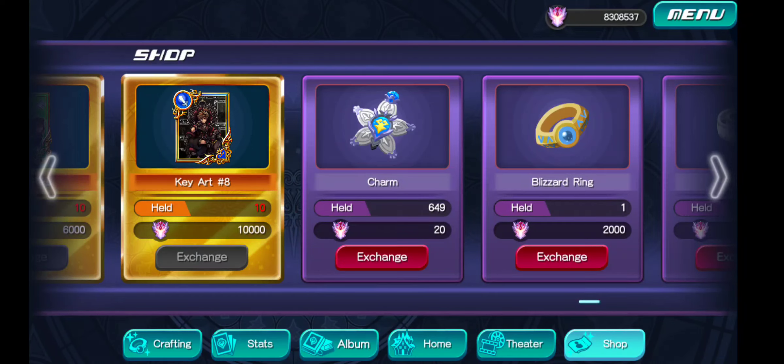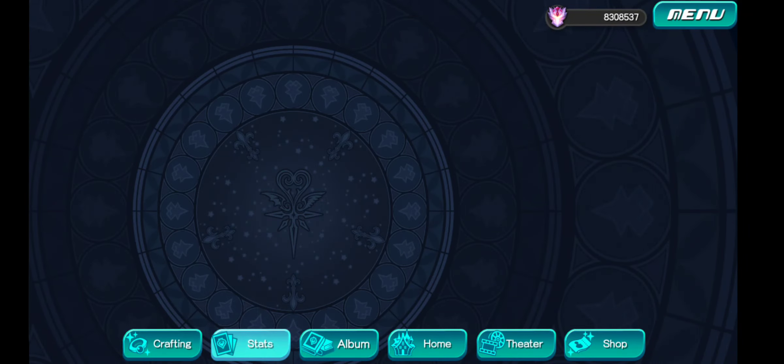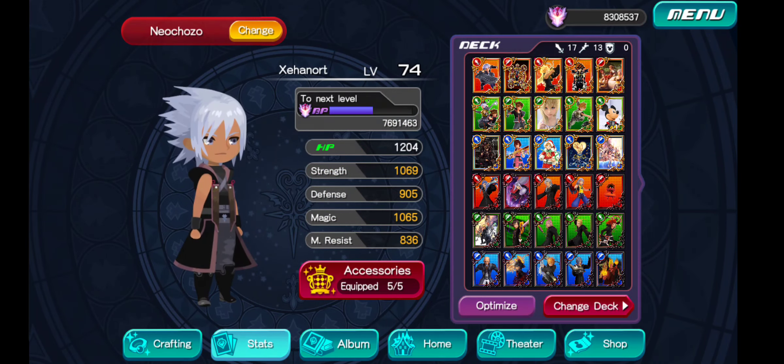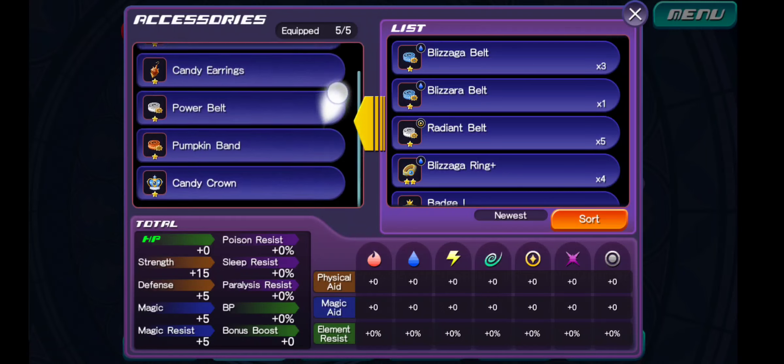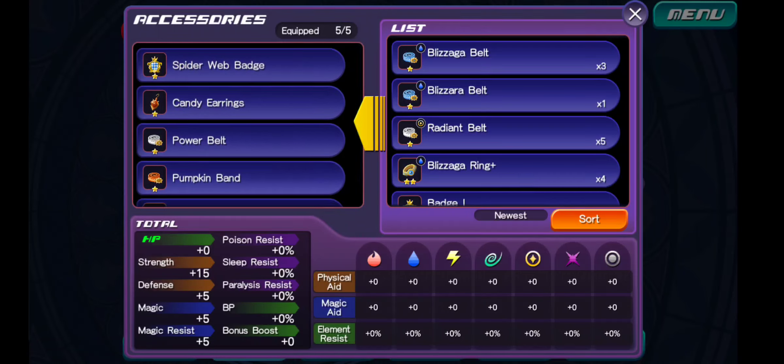Based on what you're going to be earning doing this trick, this is not a whole lot to spend. As for statistics, you're going to want to have high strength and high magic stats like I do here. I'm level 74 and I'm only about 8 million left until I reach level 75. Keep your stats high and then equip your best accessories, such as the ones from the Halloween event, which you can also get from the store.